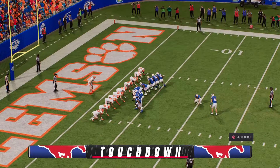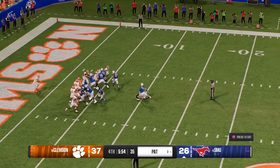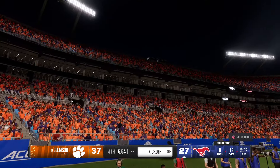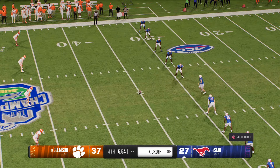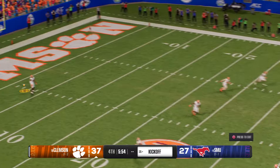Boy, this defense is getting manhandled at the line of scrimmage. They just load it up in that goal line formation and push their way into the end zone. And the point after is right down the middle. Clemson 37, SMU 27.